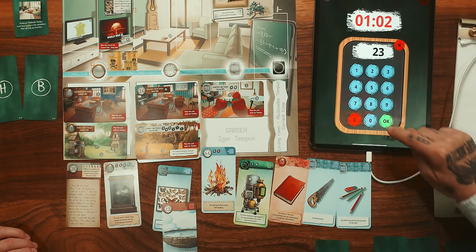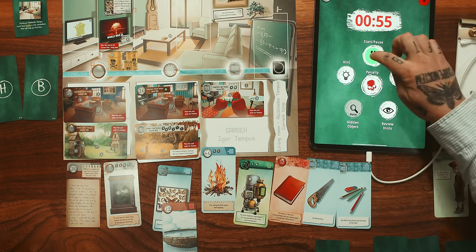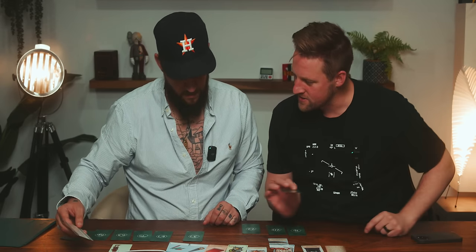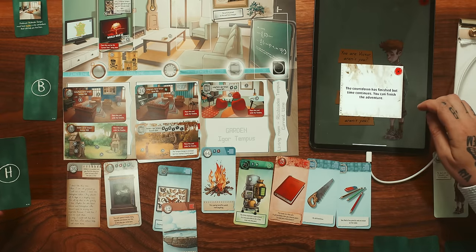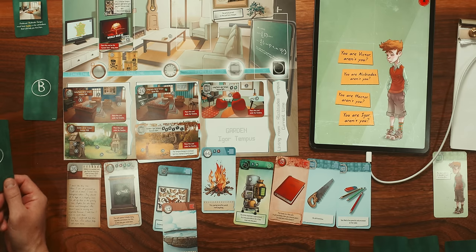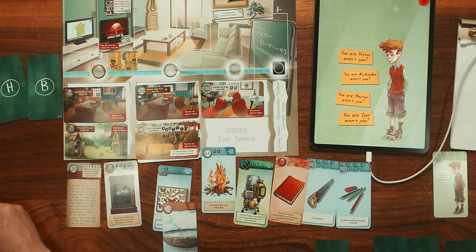We got to press play. You are Victor, aren't you? You are Alcibiades, aren't you? You are Hector, aren't you? You are Igor, aren't you? Stop it - it's just the family tree thing. My dad told me I shouldn't talk to strangers. Where's the family tree gone? We threw it away. Hector H - it's the only one that mentions Hector. This is clearly a stranger. The countdown is finished - we can continue the adventure. I think it's the H. I just pressed it and it was wrong. It has to be somebody that's not on the family tree. It would be Alcibiades - he's gone now! How come you know my name? Do you know my grandfather? His grandfather is Hector.